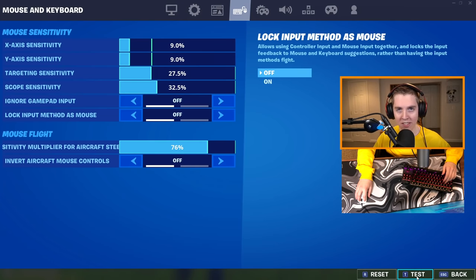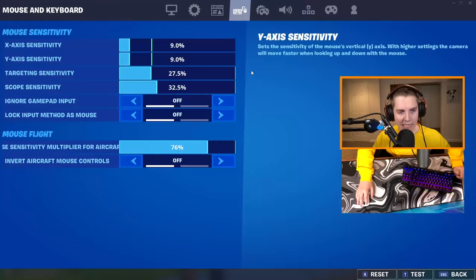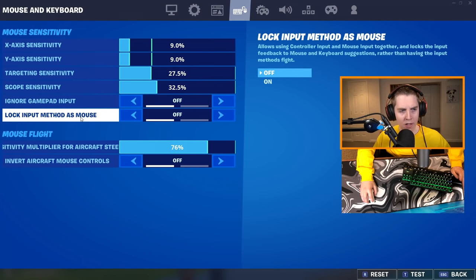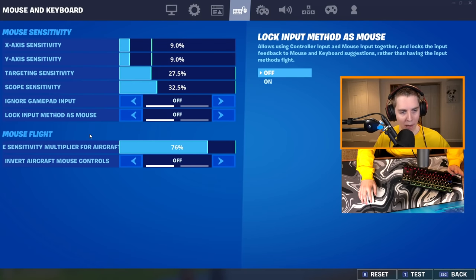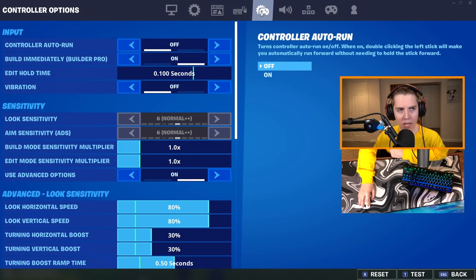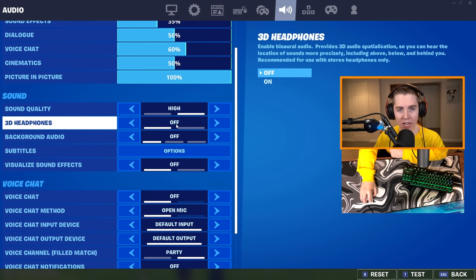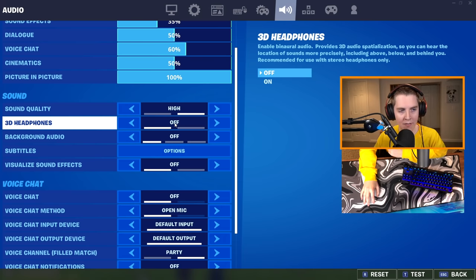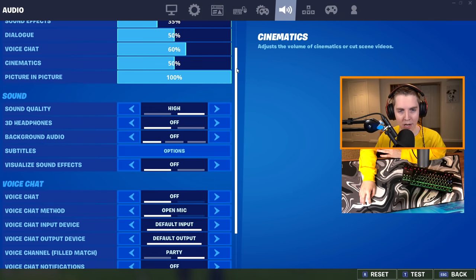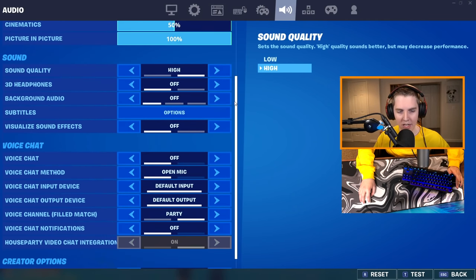Same thing goes for your scope sensitivity — that's with snipers. With sniping, you want it a little faster than your normal ADS so you can quick scope. Ignore gamepad input: off. Lock input method is mouse: off, unless you're using the Wooting One keyboard or the Martos joystick. Mouse flight does not matter. Invert aircraft mouse controls — who cares? For audio settings, I have 3D headphones off because these are not studio headphones; I've heard 3D headphones aren't great unless you have a really expensive pair. Sound quality I have on high — having it on low can apparently make your audio cut out.